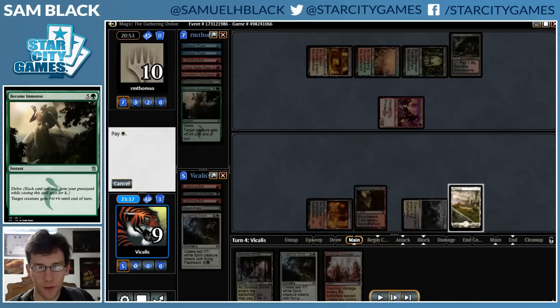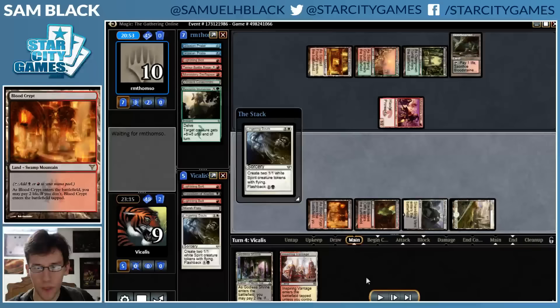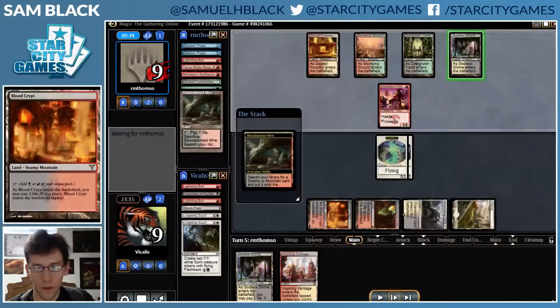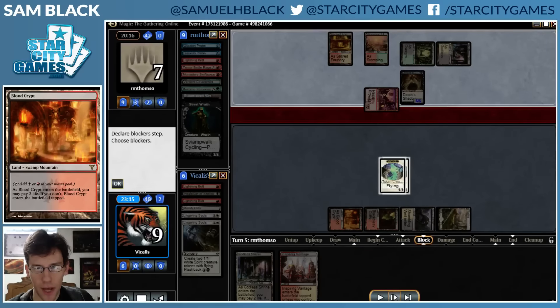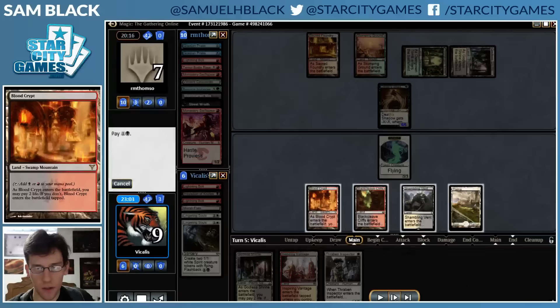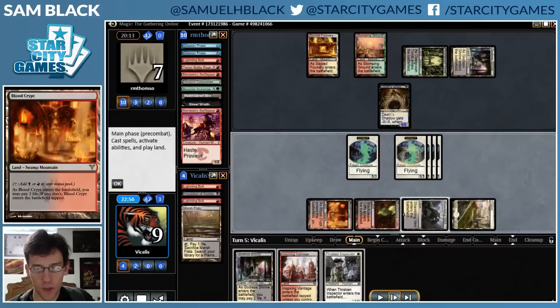Their last card is a land, which definitely makes this not where they want it to be. I just play another Lingering Souls. My opponent draws a Death's Shadow, which is probably the best card they could draw at this point, and then attacks. I'm just going to trade a Spirit for the Swiftspear. And now I'm going to make a bunch of Spirits.